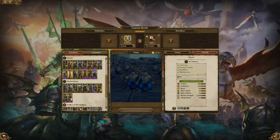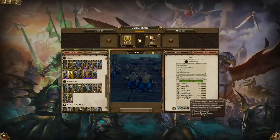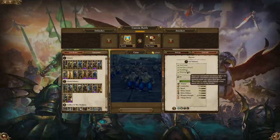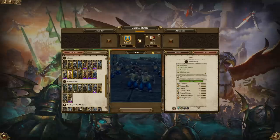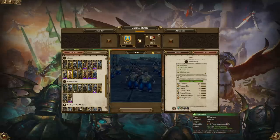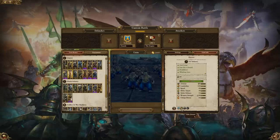Onto your main anti-large option, the Slayers. Anything large — cavalry, monsters, whatever — these boys should be trying to get after it. They have the anti-large bonus so they do plenty of damage against those large foes, and they're just an overall great damage-dealing unit. They are quite fragile though because they have no armor, so do try to protect them from getting shot by missiles or charged by cavalry — the sooner they die, the less effective they're going to be. They are unbreakable, they're not going to run away, but they're too expensive to be careless with.